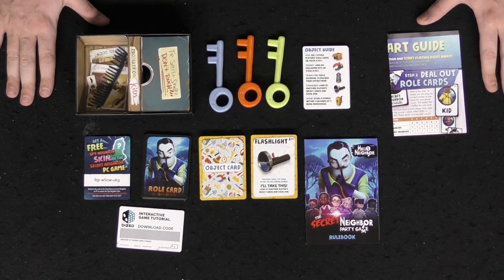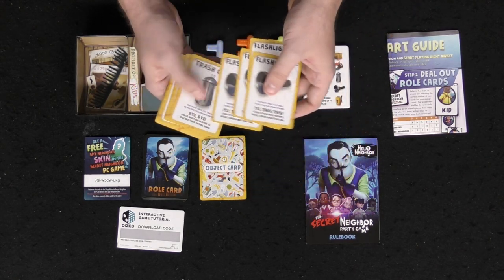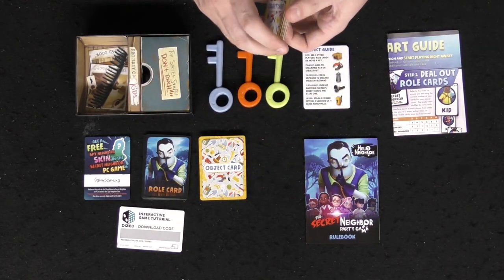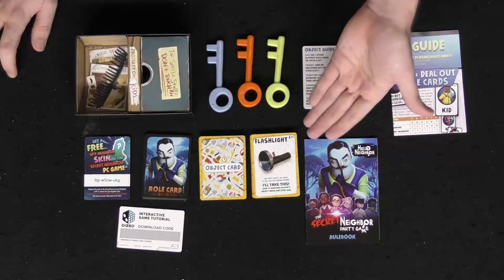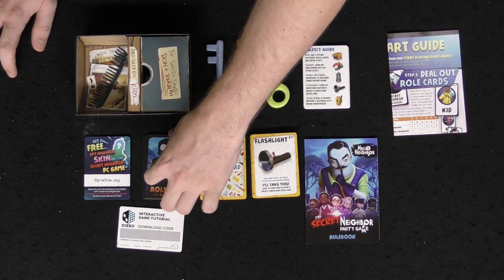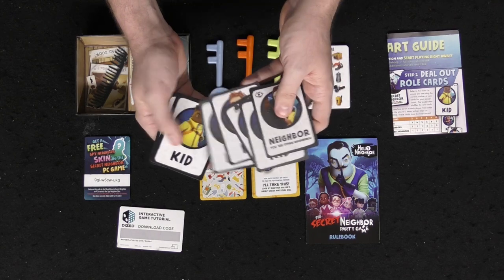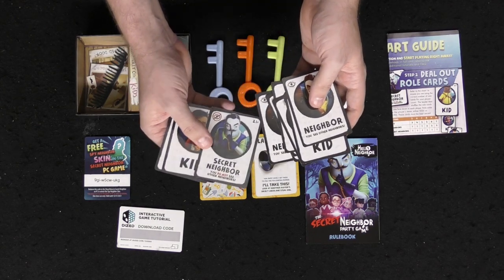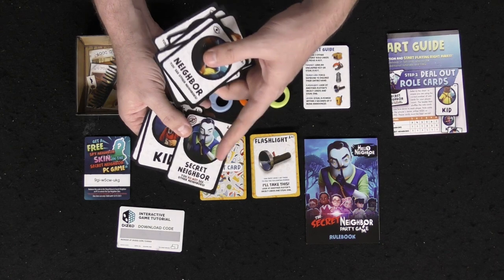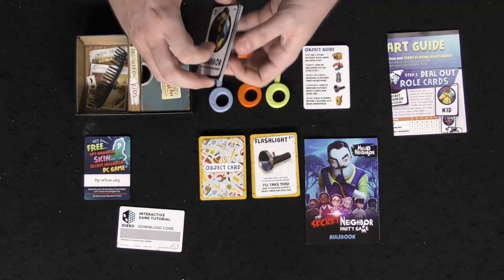Here is what's included. You're going to get an item deck where you'll be collecting cards throughout the game. If you get a certain number of them, you'll be able to utilize them — like the flashlight, the trash can, the magnet, and the box and lever. Some unique object cards as well, and it tells you on the top right-hand side how many players are required. There are also role cards: you might be a neighbor, which is the bad guy, you have the kids, and then there's your secret neighbor. The secret neighbor does not get to see who the other neighbors are.